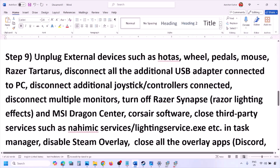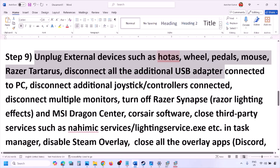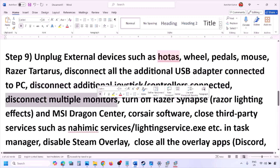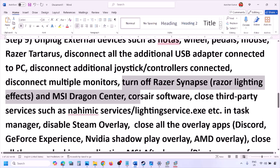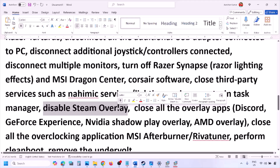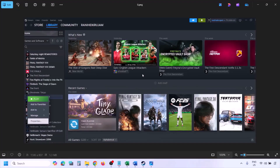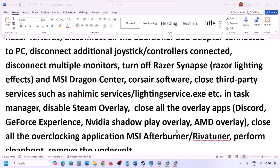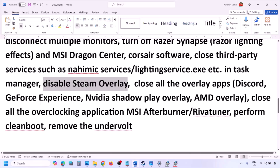The next step is to unplug all external devices you are not using, such as HOTAS, wheels, pedals, USB adapters, or dongles. Disconnect any extra controllers and try launching the game on a single monitor. Close any third-party services or applications that are running. Also disable the Steam overlay: go to Steam Library, right-click the game, select Properties, go to General, and turn off 'Enable the Steam Overlay While in Game.'